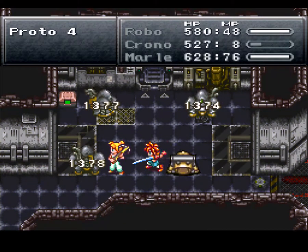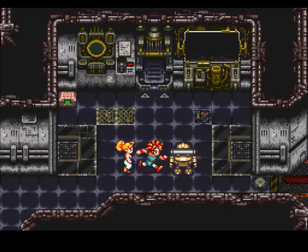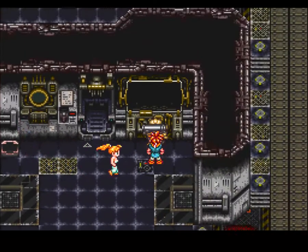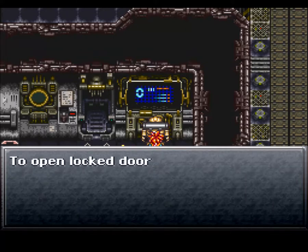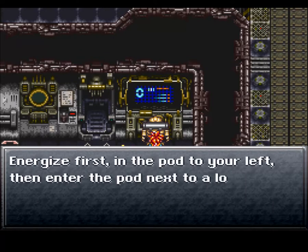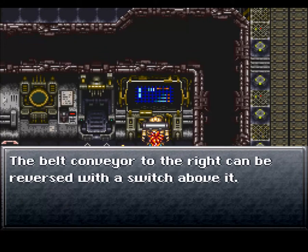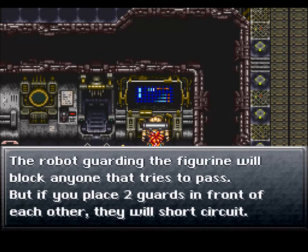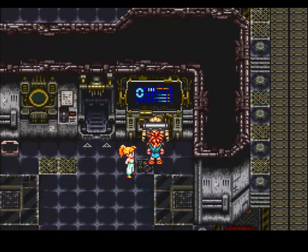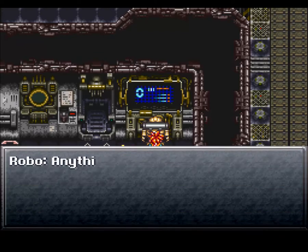I always like Robo's last move better than Chrono's - it's just a little cooler. Chrono ends up doing a little bit more damage, but Robo just looks cool. Style points, Robo. We got Full Tonic, and this computer can give us data about the Geno Dome. To open locked doors, simply charge the energy pods beside them - energize first in the pod to your left, then enter the pod next to a locked door. The belt conveyor to the right can be reversed with the switch above it. The robot guarding the figurine will block anyone that tries to pass, but if you place two guards in front of each other, they will short-circuit. You must obtain the two figures on this floor to fight the Mother Brain - do not leave with them.